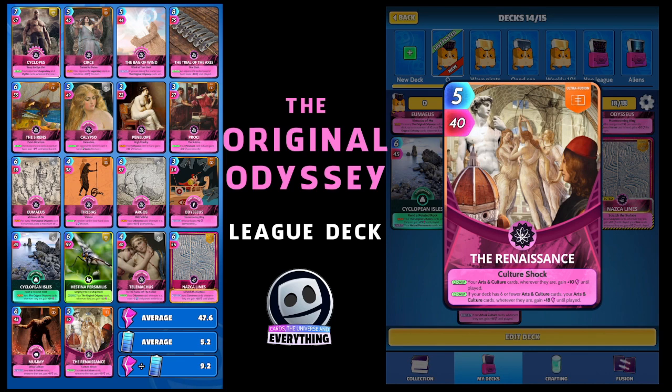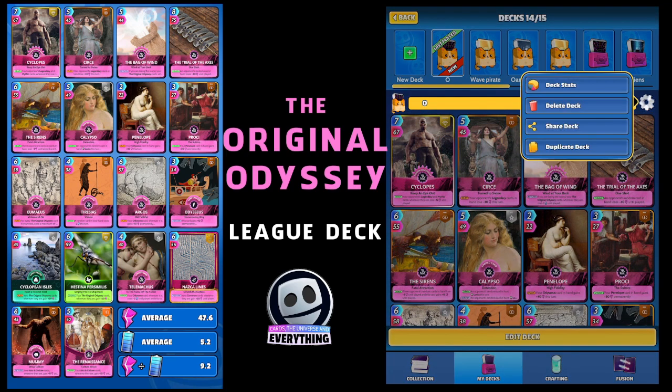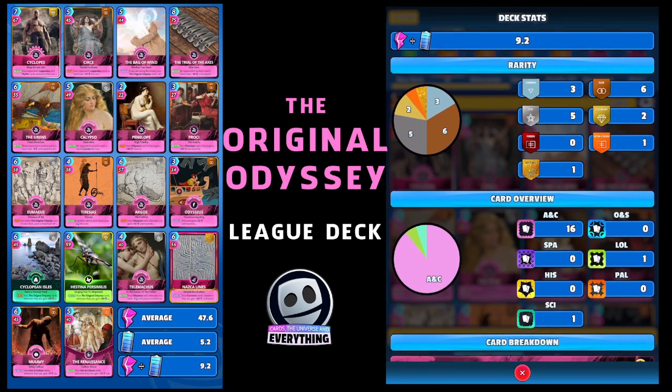That's the deck — average power 47.6, average energy 5.2, and power divided by energy 9.2. That's the key one, that is pretty high, but we've got some serious buffs in here. We've got three common, six rare, five epic — really easy to build — two legendaries. The only difficult ones are the ultra fusion and one mythic. We've got 16 arts and cultures, one life on land — that's the Hestina card — and one science, which is the Cyclopean Isles.